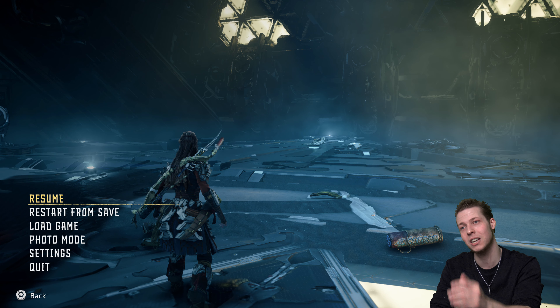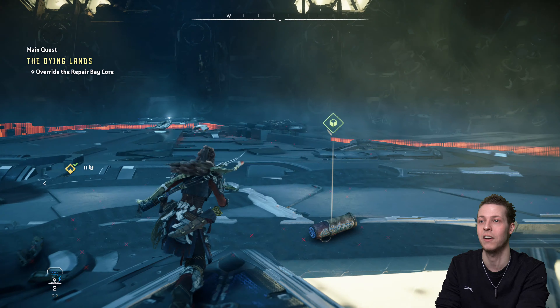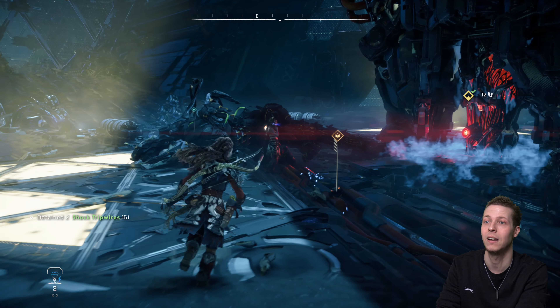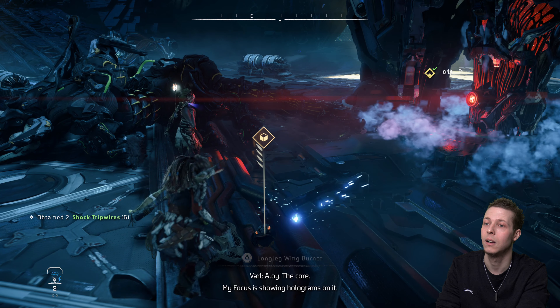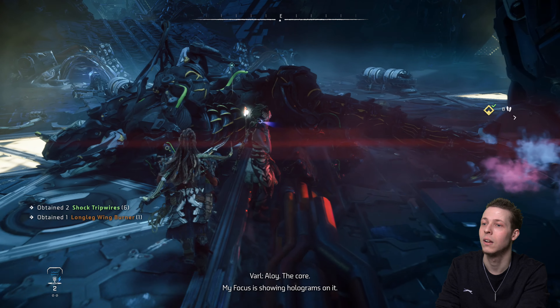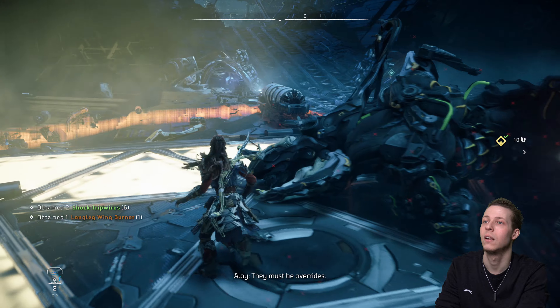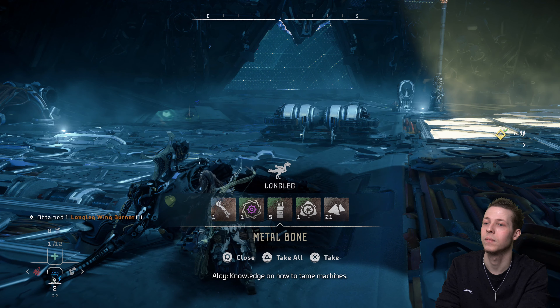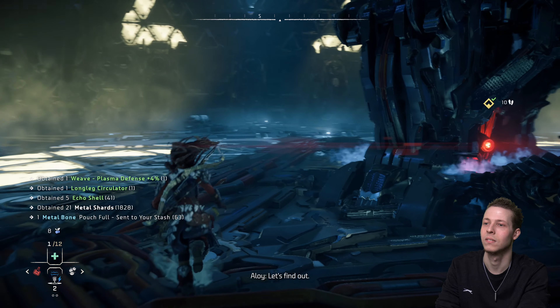Let's get straight into things. Let's go and get Minerva. But first I need to loot all of the stuff in this place because there are a lot of goodies. Aloy says the core — her focus is showing holograms on it, they look like machines, there must be overrides, knowledge on how to tame machines. That's literally what I just told the wolf pack. I love how I say it and then Aloy says it straight after. Shut up, Aloy — it's my job as a commentator.